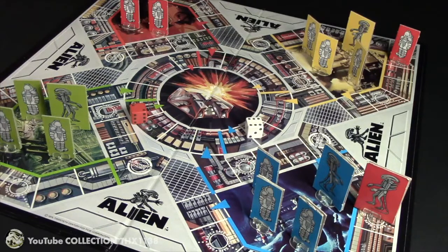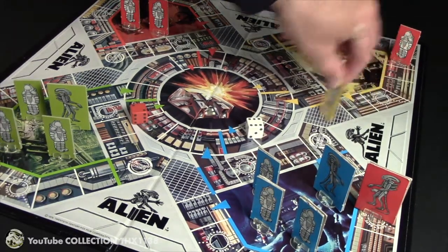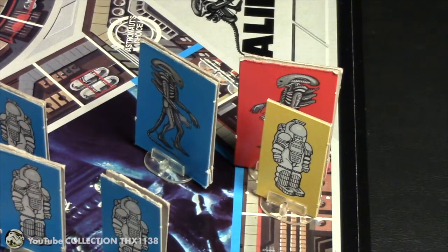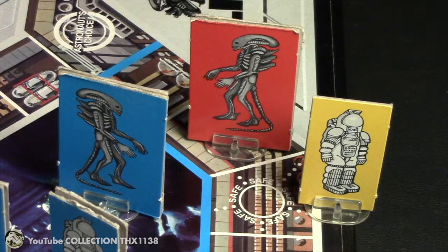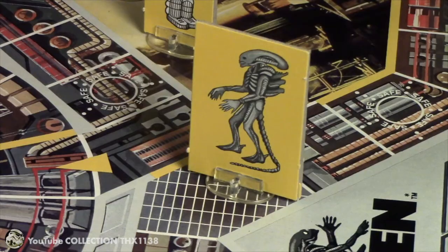So this is interesting. The yellow astronaut has to move six spaces and lands on that safe space where the red alien is, so he is not eliminated. If that was a non-safe space the yellow astronaut would have been eliminated — and that's what the safe space looks like. The yellow alien moves two spaces and he's on an air shaft space. On his next move he can move to any other air shaft space. So we're starting off pretty interesting.